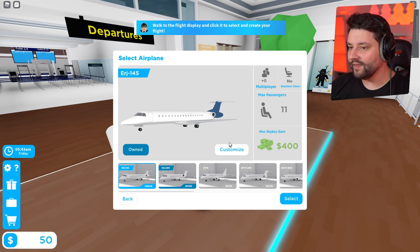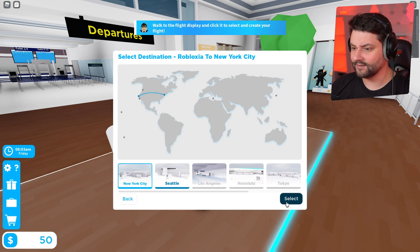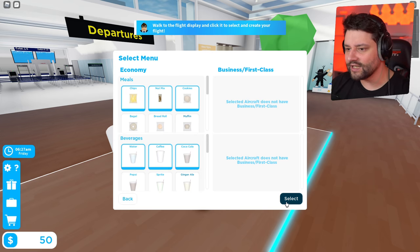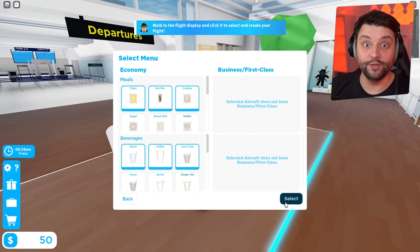I can jump on this flight right now — no business class, 11 passengers, and I can earn up to 400 big ones. This sounds pretty good, we're doing this. Where are we flying from? Select destination: Robloxia to New York City. I think Robloxia is in San Francisco, just throwing that out there. Why not, let's keep it simple. And now we get to select the menu for the flight.